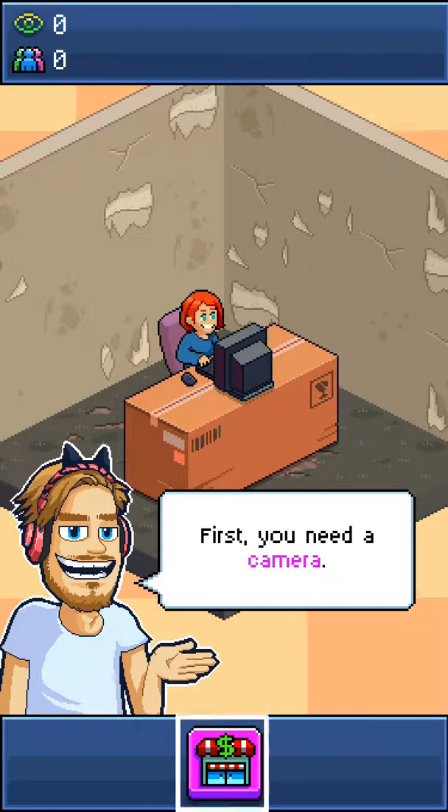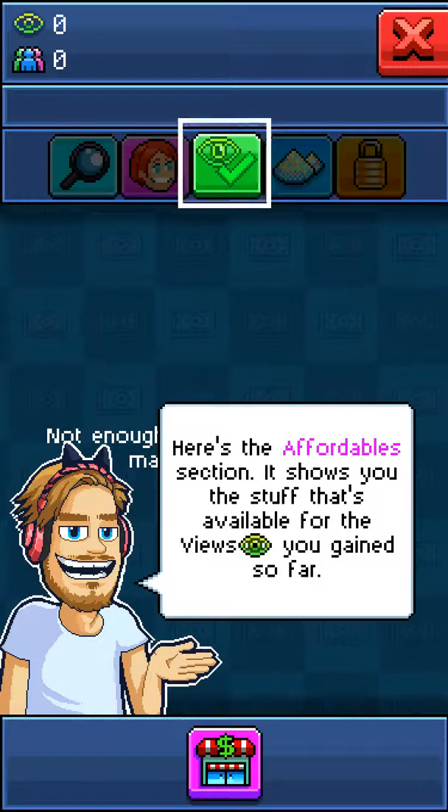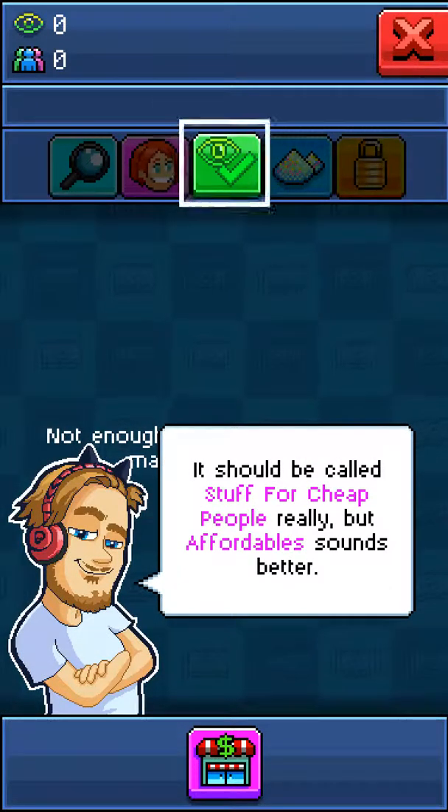First, you need a camera. This is the shop. Here, you can buy cool stuff for your room — and, well, I guess that's pretty much it. Here's the affordable section. It shows you the stuff that's available for the views you gained so far. It should be called 'stuff for cheap people,' really, but affordable sounds better.